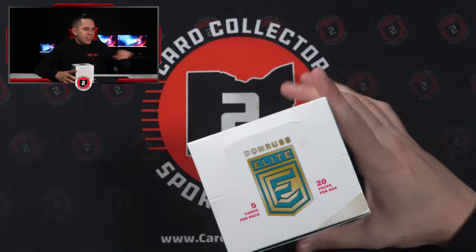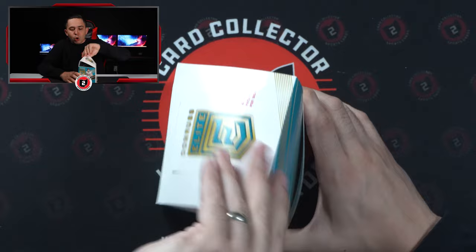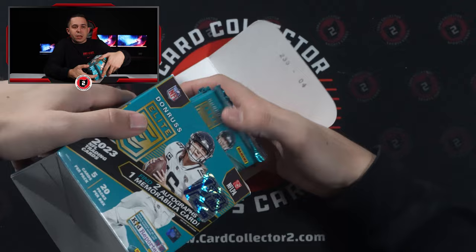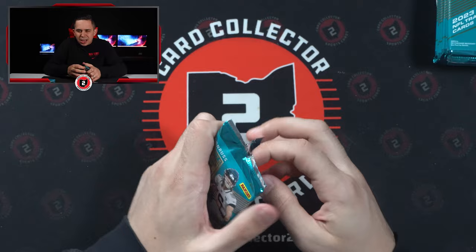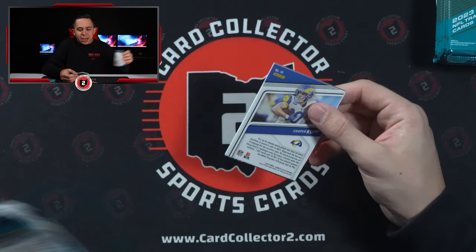The auto parallel in this is either going to be a Black Gold auto short print, a Pen Pals auto with gold ink, or a Turn of the Century rookie auto numbered to 25. I typically prefer the Pen Pals just for the on-card auto, but I'm open to either.